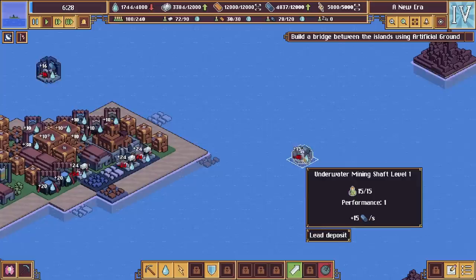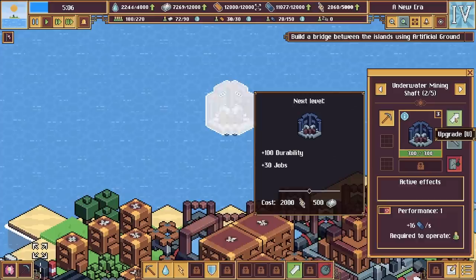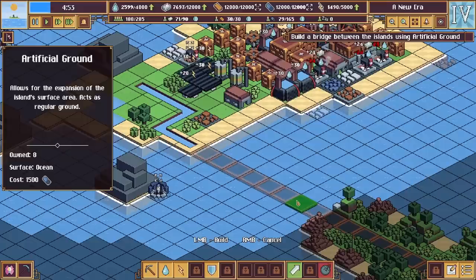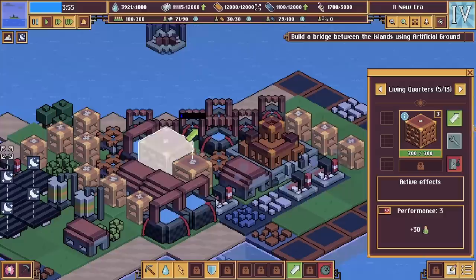Six and a half minutes — I'm going to upgrade all my shafts and we need to upgrade some water too. Let's just upgrade all these lead shafts so we can make as much lead as possible. This one is level three — we can actually upgrade it again to level four with just 2,000 electricity. With this new era we can upgrade to level four which is very nice. In the meantime I'm going to get some fortifications down. I'm not sure whether to do the bridge or protect everything first — I might protect first. The circle of protection.